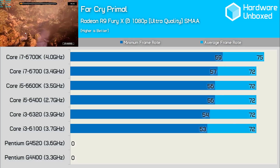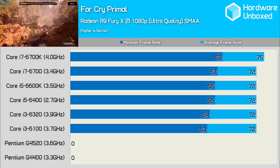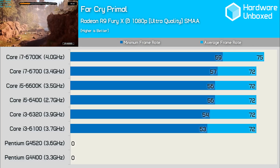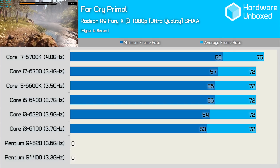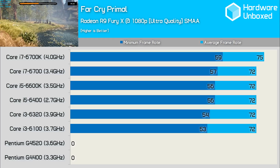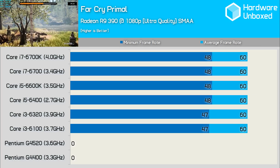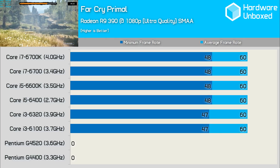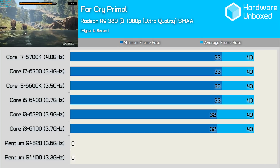Far Cry Primal doesn't support dual-core processors as many of the game's main assets run on the third thread, so I couldn't test the Pentium processors. Even with the Fury X installed, the game doesn't appear particularly CPU-intensive — the Core i3-6100 was just 10% slower than the 6700K when comparing minimum frame rates, and the majority of processors produced the same 72fps average. With the R9 390 and R9 380, the Core i3, i5, and i7 processors all delivered the same performance.